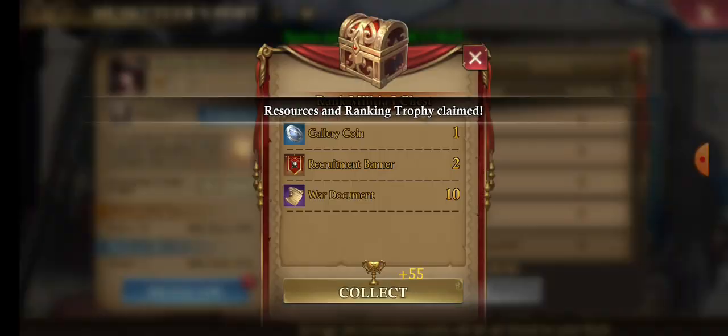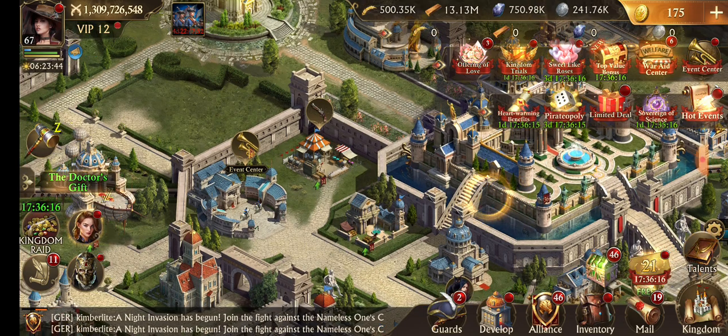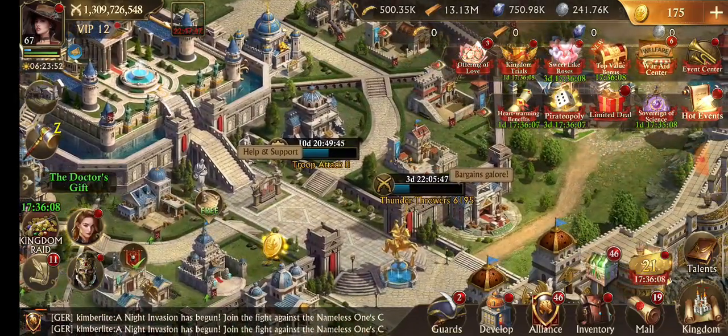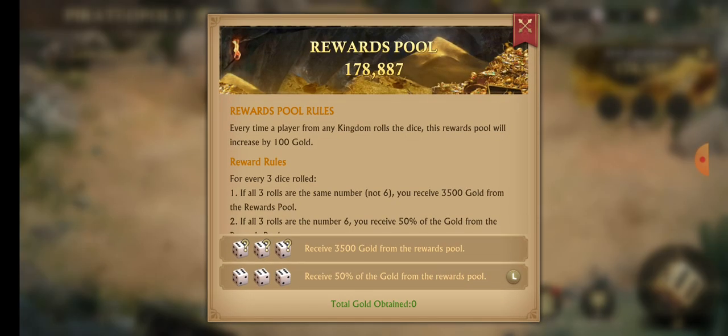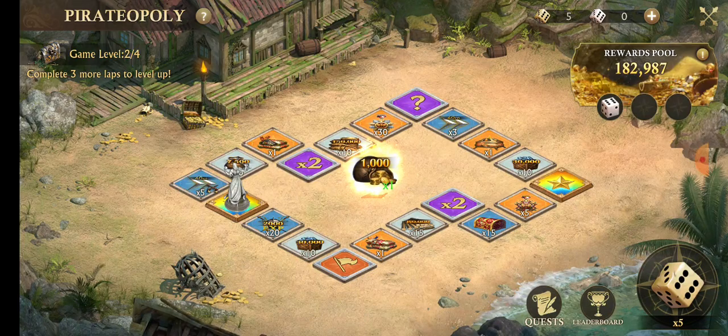Don't forget to do your daily challenge — the exchange, speed up upgrade, and so on. Also don't forget to do your Pirate Opoly. Even if you are not part of the lucky reward pool, that doesn't mean you shouldn't claim your gold. There's 2,000 here and 1,000 here, so you can easily claim some gold.